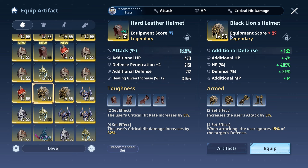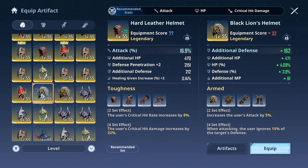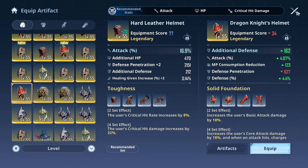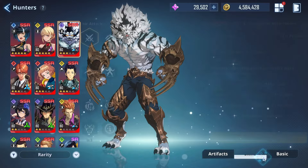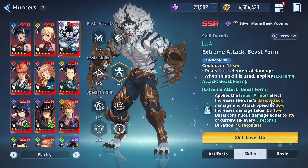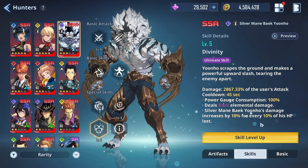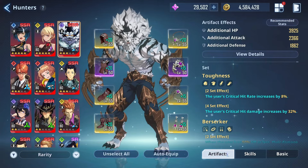You can also just throw in the Arms set if you don't have anything good for Solid Foundation or don't have the first dupe for the Toughness set. The reason why I mentioned Solid Foundation is because his second skill gives him super armor and increases his basic attack damage and attack speed by 30%. And his ultimate's damage increases by 10% for every 10% of HP lost, which is why building up HP is so valuable. So that's pretty much what you're looking for when building Beast, depending on whether you have his first dupe or not.